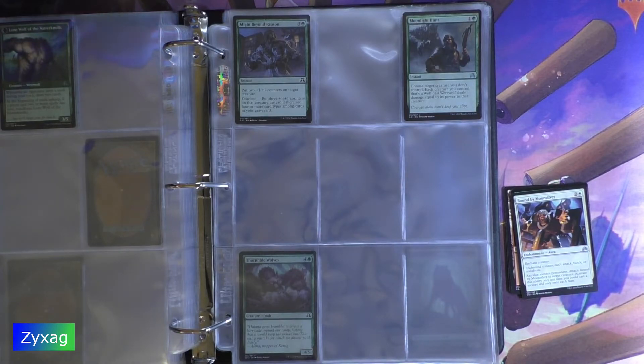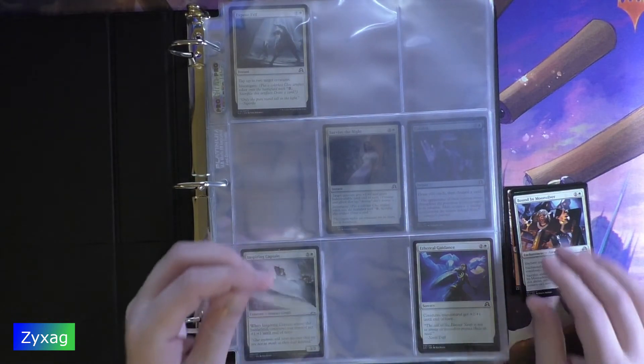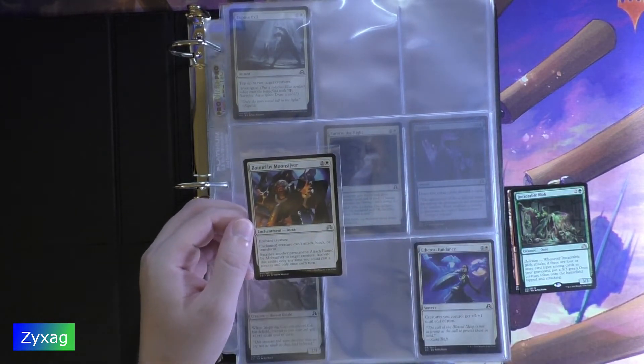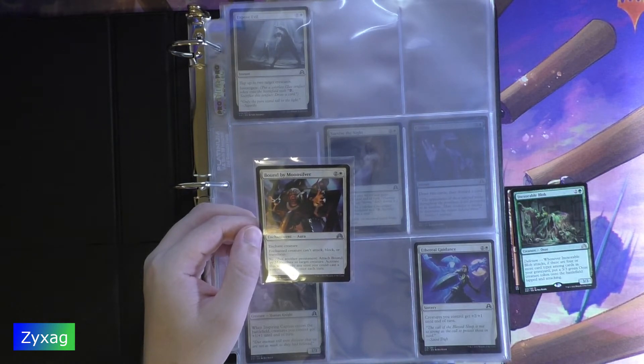The final common is Bound by Moonsilver — I think this is the first card I've gotten that actually goes on the first page. Bound by Moonsilver — 3 mana Enchantment Aura. Enchant Creature. Enchanted creature can't attack, block, or transform. Sacrifice another permanent: attach Bound by Moonsilver to target creature. Activate this ability only any time you could cast a sorcery and only once each turn.